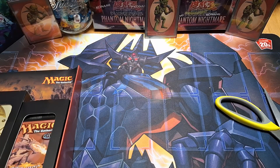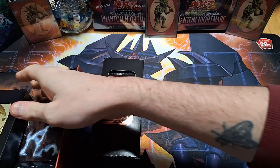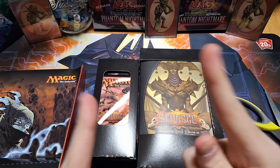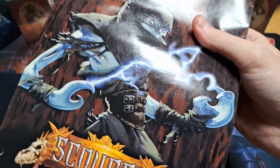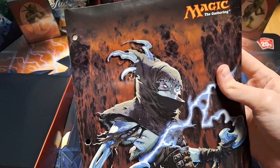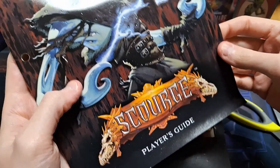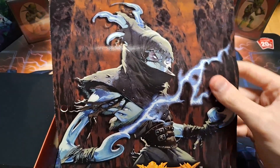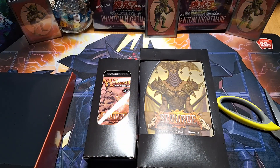All right, I'm back. For the people who know more about Magic than I do I would really like to know your opinion about the values, because I'm gonna put up the values on screen. Not right now but when I'm explaining things. First up we have the strategy guide for Scourge which has three holes. Damn that's a lot of holes. It is a bit creased from being in the box. On Card Market it's valued — that's kind of a lot.